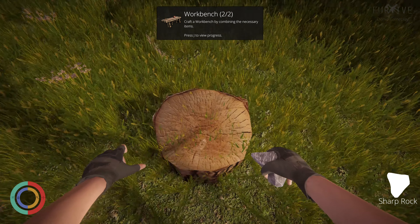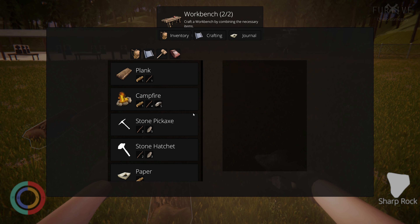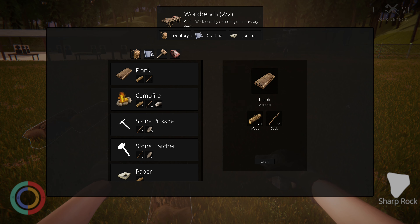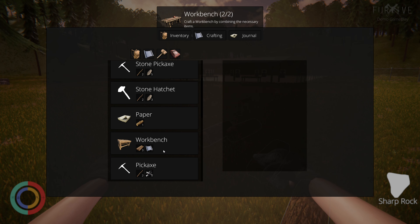Inventory opacity — I have inventory opacity. Okay, can I craft planks? Now craft a workbench.